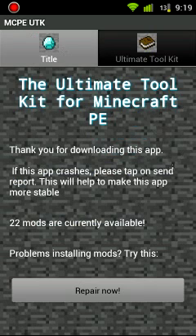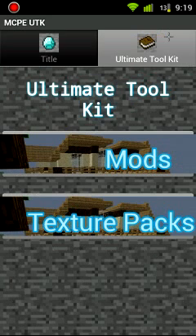It says 'Repair Now' — that's only for installing mods. You're going to go to the Ultimate Toolkit tab up here. It has mods and texture packs, so let's go to mods.